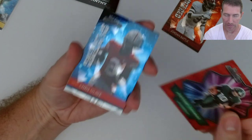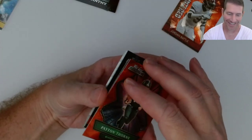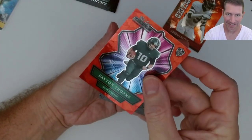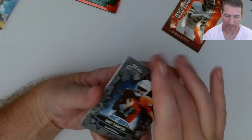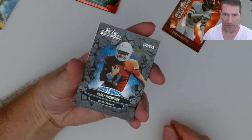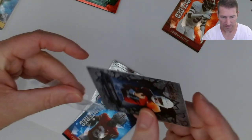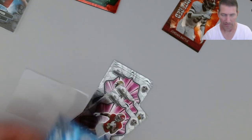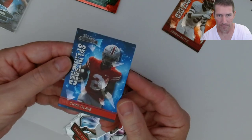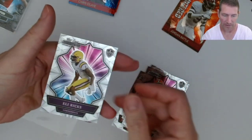Peyton Thorn — that's got some thickness to it, it's two-stock. Nice looking card. AC Thompson numbered 115 out of 299. I'll sleeve all my numbered cards. First rounder out of Ohio State right there. Another parallel. Base Robinson, Willis, Harris and Ricks.